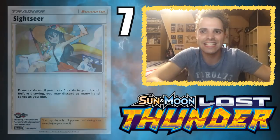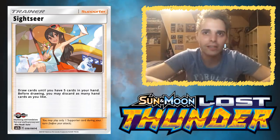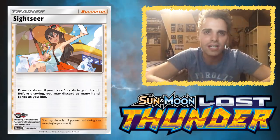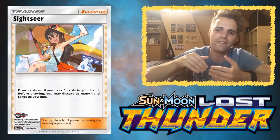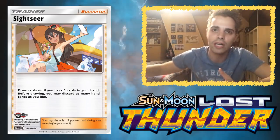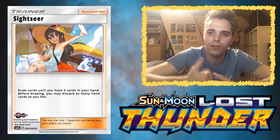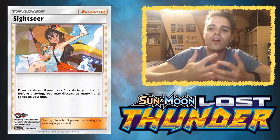Number 7 is Sightseer. Sightseer is a fantastic card — it's going to be our new kind of Sycamore because it's an aggressive draw supporter you can search out with Tapu Lele. You can discard as many cards from your hand as you like and then draw cards until you have five in your hand. If you have a bunch of dead cards you don't need after playing out your hand, you can discard everything and draw five. Compare that with Lillie — Lillie is better in the beginning of the game, but Sightseer is more versatile because you can discard everything you don't need. Decks like Malamar will love this because getting things like Psychic energies into the discard can be very beneficial.